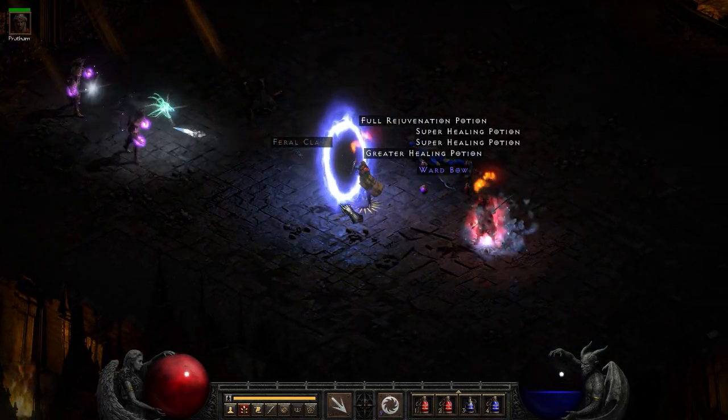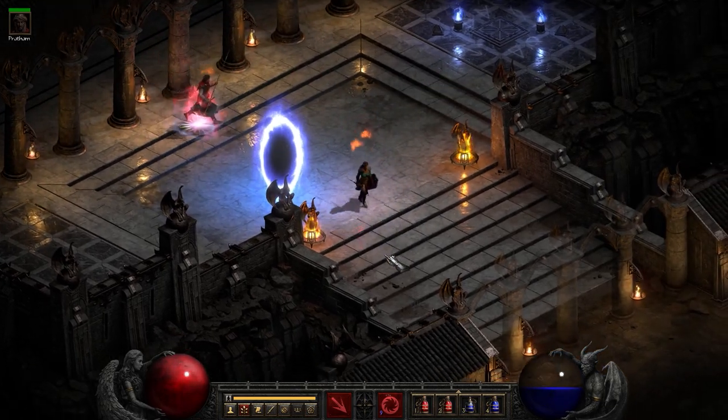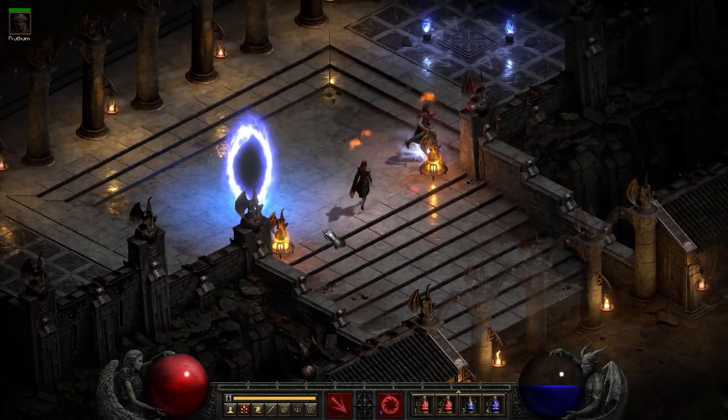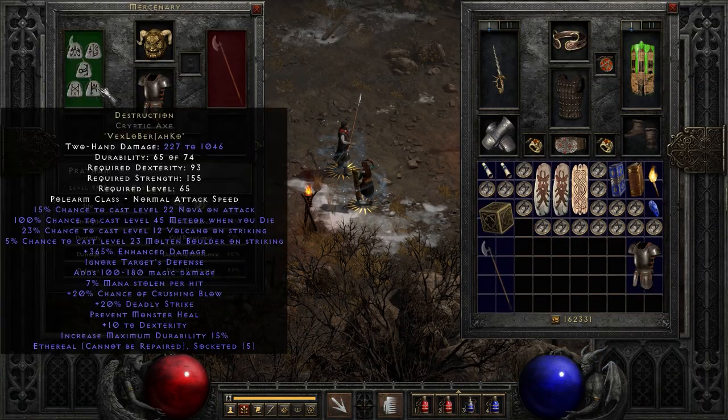That's a great weapon — man, oh man, that's a great weapon. I like that weapon. I haven't really tried it that much until now. It's good. So for the last of the runeword polearms, before we move on to the uniques, we have Destruction.